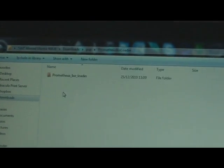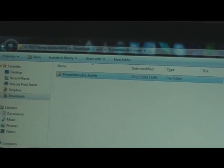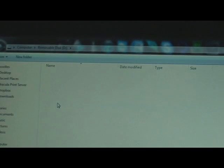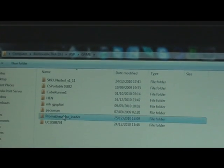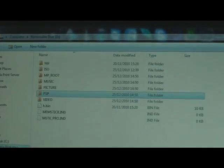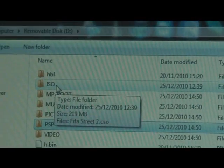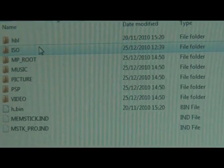You'll get a zip file, so you need to extract it and then you'll get a folder. Just open it, and copy it to your PSP's Game folder.